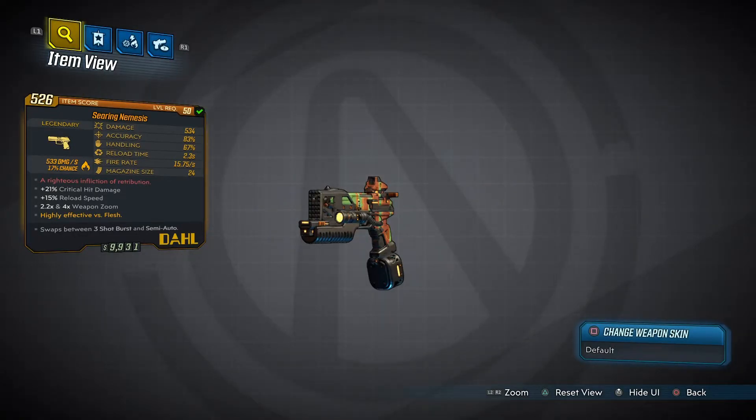What's up guys, Kyle here back from the Borderlands 3 Weapon Guide. In this video I'll be talking about the Nemesis — this is a Dahl pistol that fires in burst fire and semi-auto.